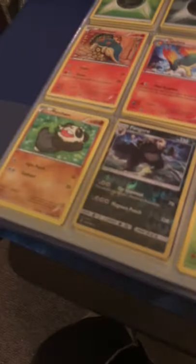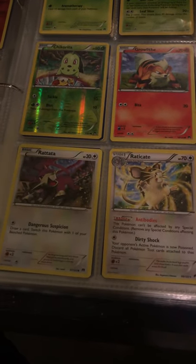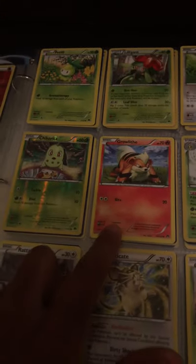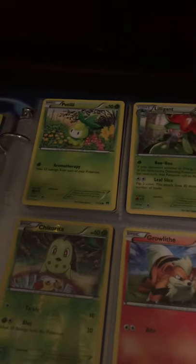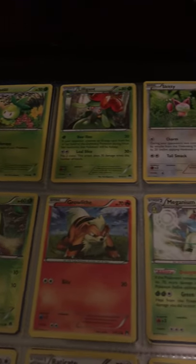I have the full lineup of Typhlosion, Quilava, and Cyndaquil. I've got Pinsir and its evolution, Rattata, Raichu — I wish this camera could focus. I've got Eradicate and Decidueye, and I'm only missing Dartrix — I know that for sure.